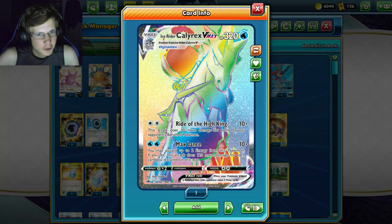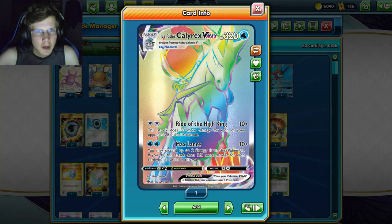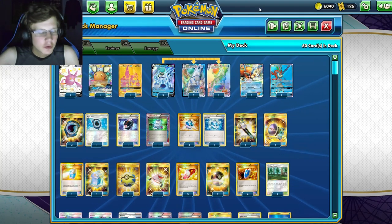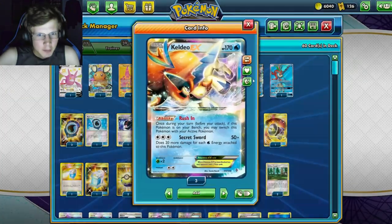This deck is really consistent at getting two energy each turn, using Max Lance over and over again, retreating and healing. Before we get into the video, if you're looking to buy some Pokemon codes, head to buypdtcgocodes.com and use my code 'Keldeo' for five percent off. Link is in the description. We also have the Keldeo duo in this deck.